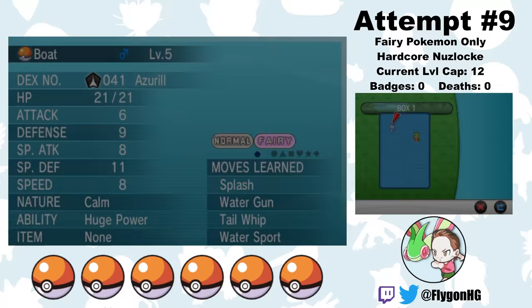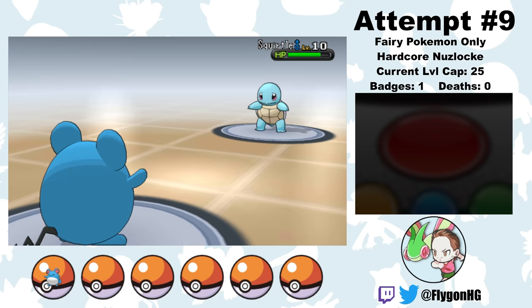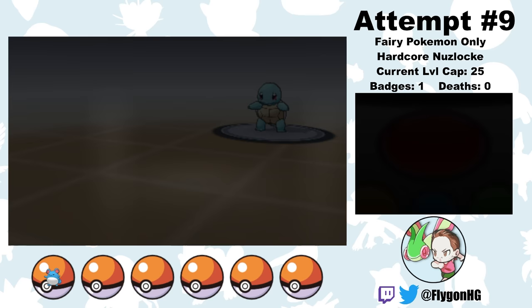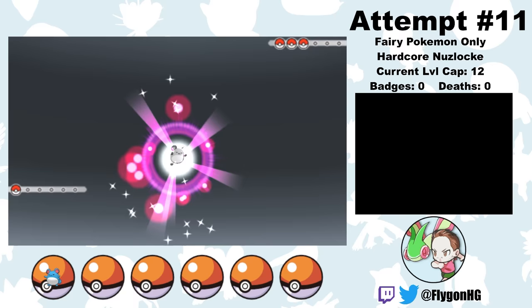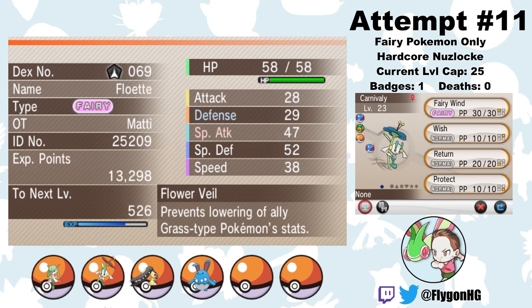Fast forward to attempt 9, and I finally get another Huge Power Azurill. This time I'm able to successfully evolve Boat into Marill and beat the first gym leader. But then I lose the battle to the gorgeous man in a lab coat — his Bulbasaur used Leech Seed instead of Tackle, so Boat number 9 didn't stand a chance. But as the famous French saying goes, c'est la vie — that roughly translates to 'life do be like that sometimes.' On attempt 11, I catch another Huge Power Azurill, and this time we destroy Sycamore, primarily because he just doesn't use Leech Seed with Bulbasaur. Finally, the run is alive.